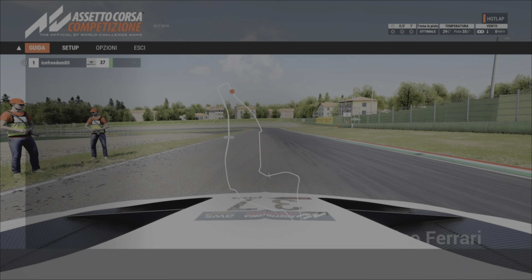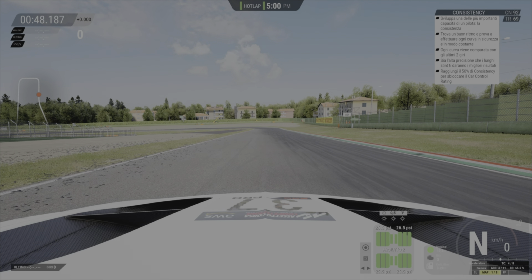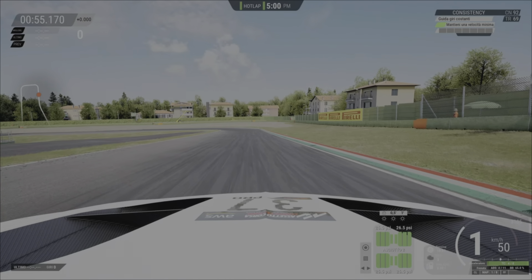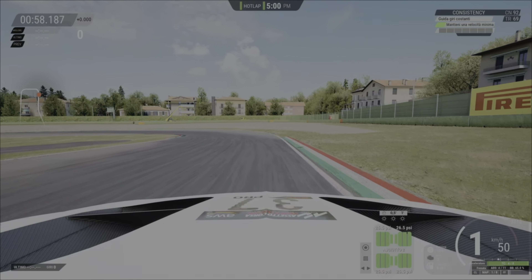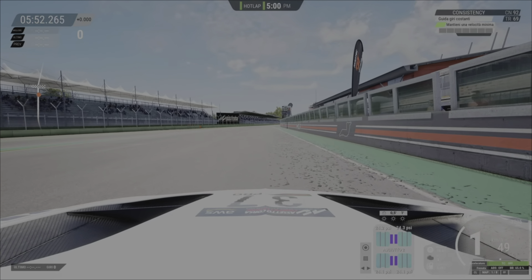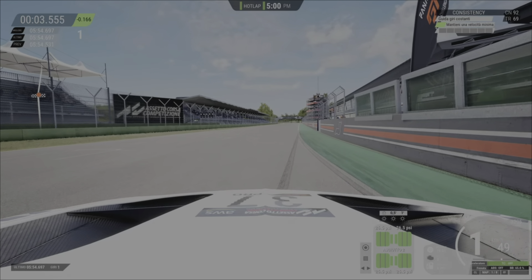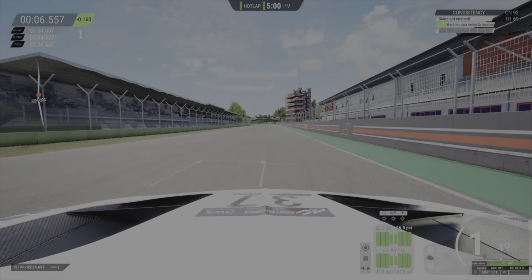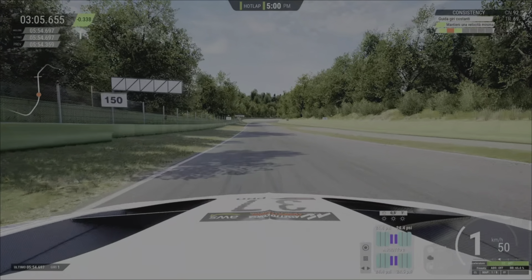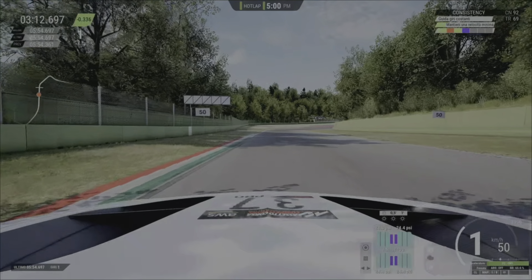Partiamo: qui all'inizio io avevo la costanza a 92 — la vedete in alto a destra. Consistenza, o costanza in italiano, 92. Sono partito e ho inserito subito il limitatore pit: questo vuol dire che la velocità dell'auto non supera i 49-50 km/h. I primi due giri i dati forniti dalla costanza, indicati nelle barre sotto, sono in grigio; poi ogni settore passa verde, giallo, rosso, blu. I primi due giri saranno inconsistenti, quindi dovrete andare avanti per trovare il ritmo giusto.